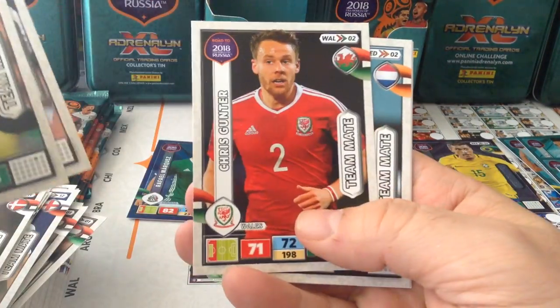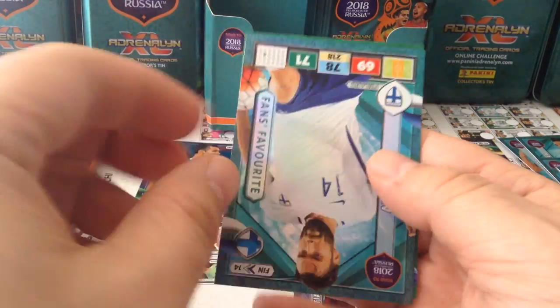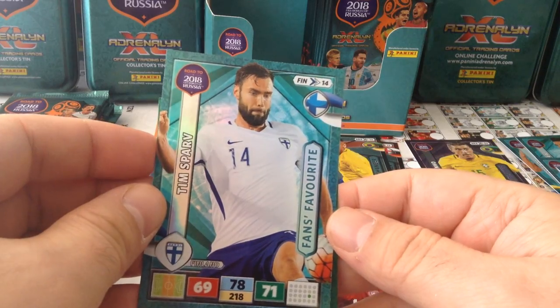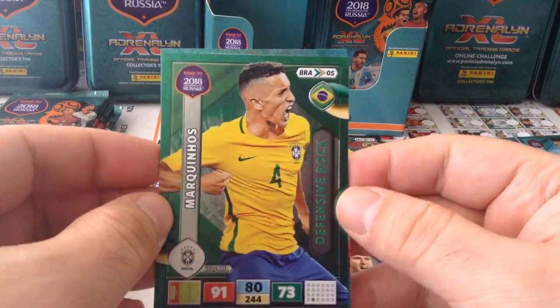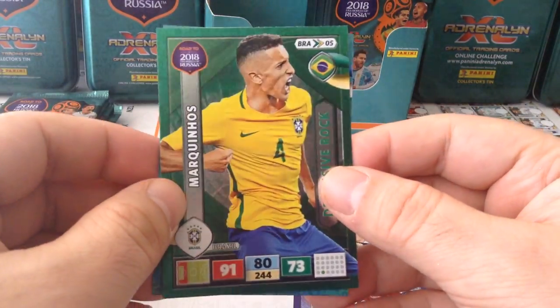Fellaini, Boateng, Gunter, Van Dijk — two special cards in this one. Brilliant! Fans favourite Sparv, midfielder for Finland, and a Marquinhos defensive rock for Brazil. Nice action picture card. I like that.